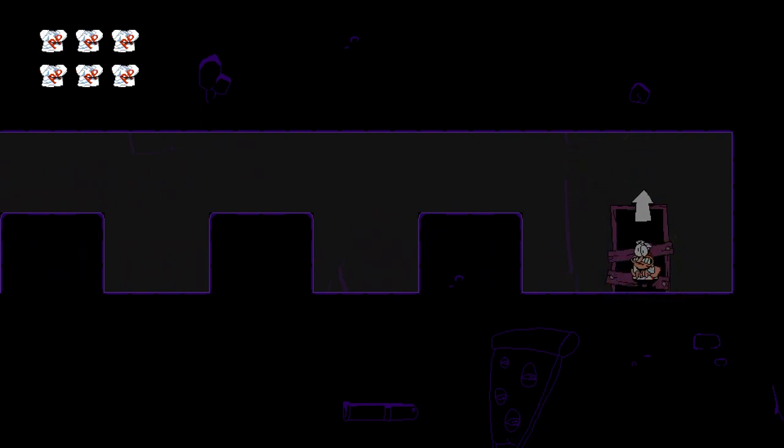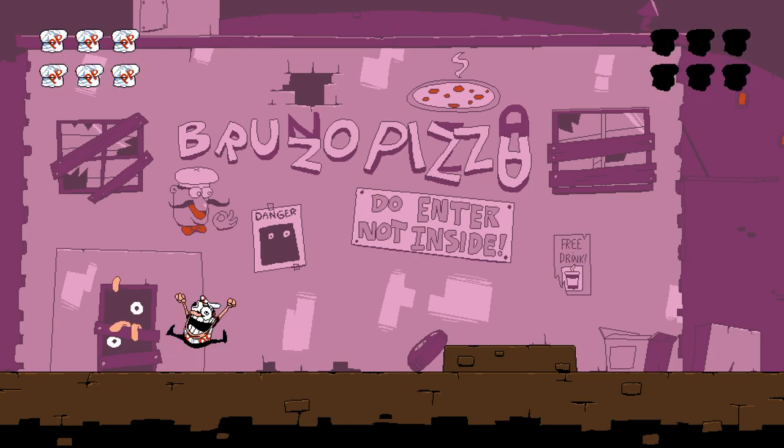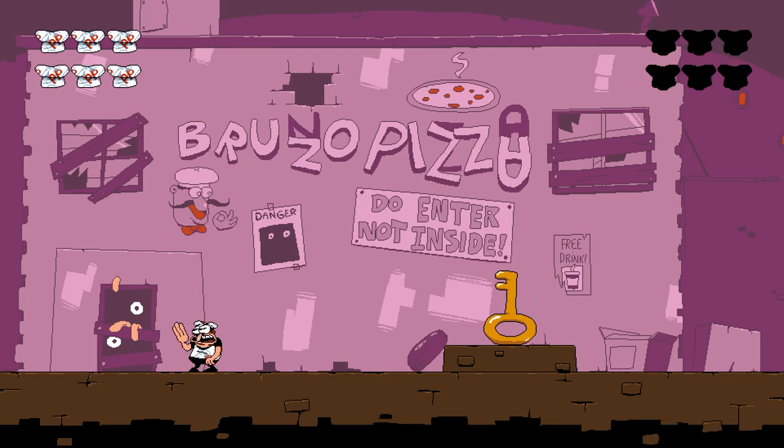If you get hit by Fake Peppino in this phase, he deals two damage rather than one. So it's best to just go as fast as you can. They did adjust the layout of the escape to make it a bit more easier to run through. But other than that, that's Fake Peppino — an enemy originally supposed to be in the mansion level that'll chase you around, who later got turned into a boss.